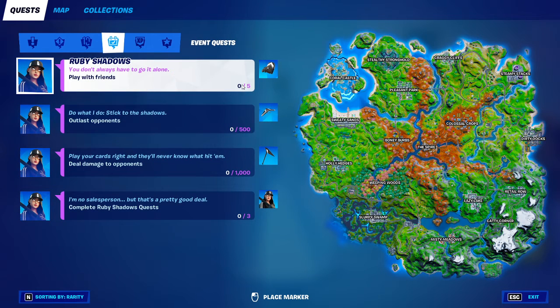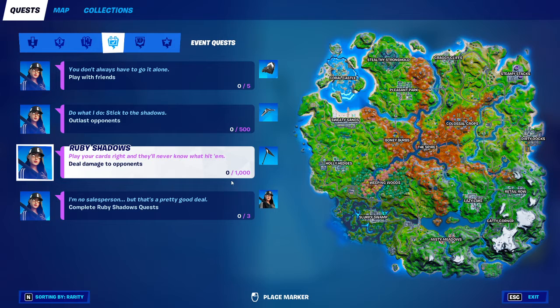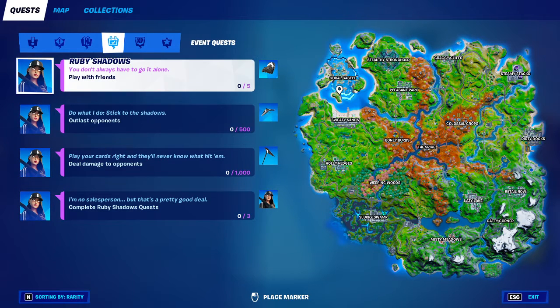You've got to play with friends five times — pretty easy to do that. Outlast opponents five hundred times and deal a thousand damage to people. That last one is five hundred, should I say. And then complete all of them to get the skin. And pick out the spider, and that's the way.